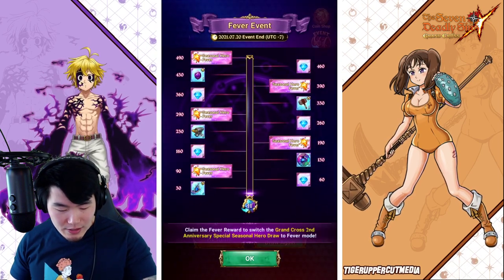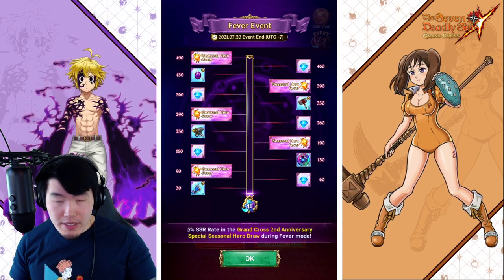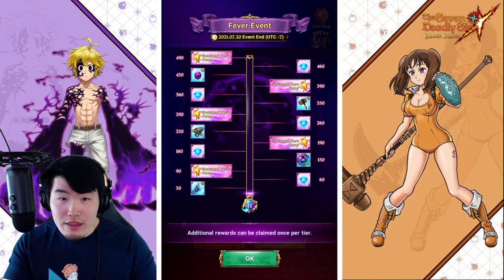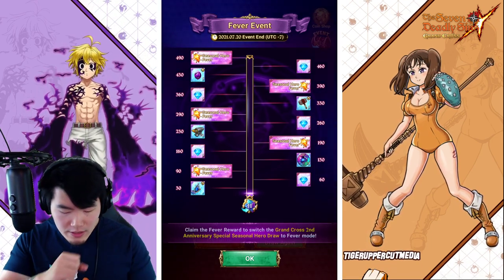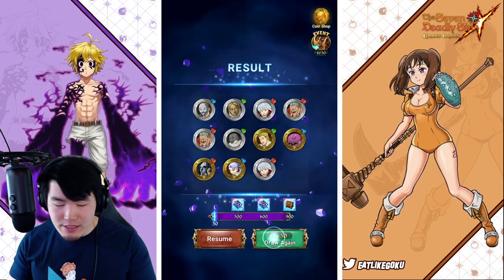So what is this thing going on here? You get rewards based on how many summons you do. And the Seasonal Hero Fever thing, I think, is for the other banner — because it says seasonal hero, so I think it increases the rates of SSRs on the other banner. But I'm not going to worry about that for now. Let's just keep going with this banner.